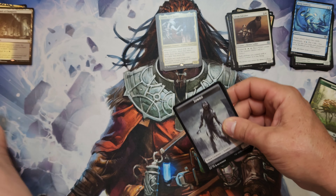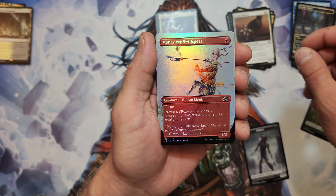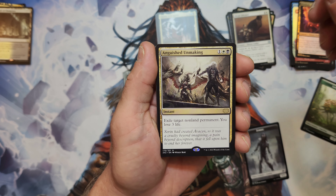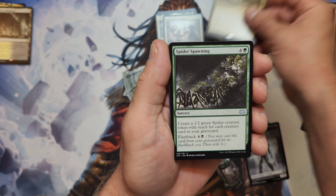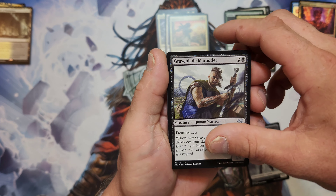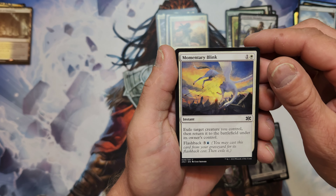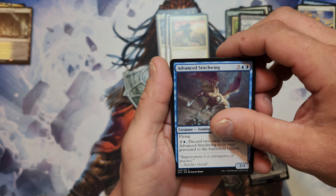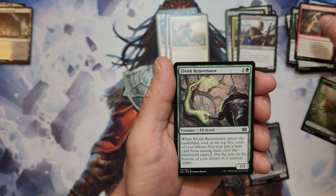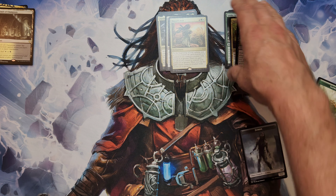Last Double Masters pack - give us something big! Cryptic Spires, Monastery Swiftspear, Fireblade Artist, Anguished Unmaking - very nice! Myela's Aria, Spider Spawning, Sprouting Thrinax, Graveblade Marauder, Blood Water Entity, Traveler's Amulet, Momentary Blink, Advanced Stitchwing again, Carrier Thrall, Experiment One, Rift Bolt, Elvish Rejuvenator. A bunch of classic cards - some pretty good stuff. We will take it from Double Masters 22!